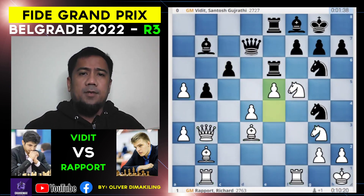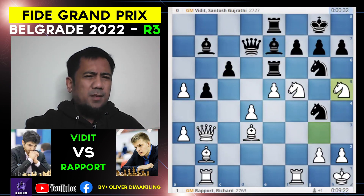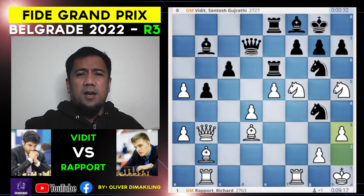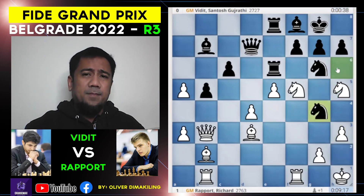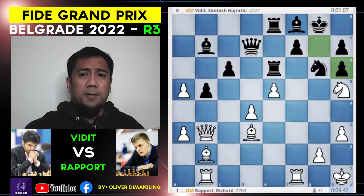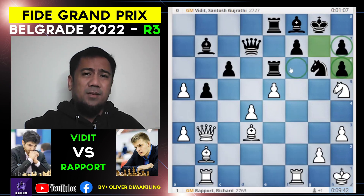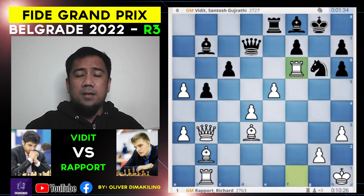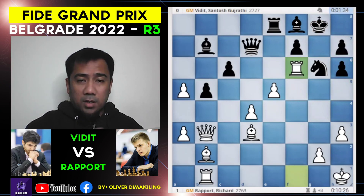e5, okay. Bishop into e7, knight h5 — the two knights threatening g7, putting pressure on the g7 square. The bishop has to go back. h3, driving away the knight — no other square except h6, but at the expense of the exchange. Double pawn. f7, look at that weakness on f6. Knight goes to f6 — takes, takes. Black is just so disorganized.